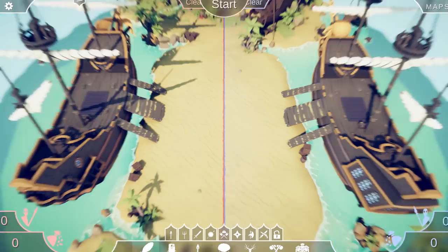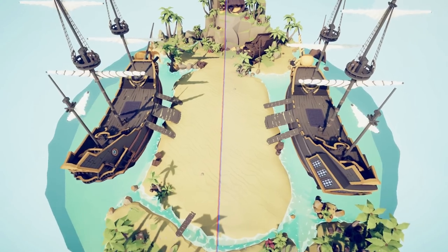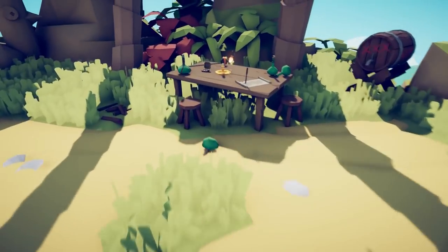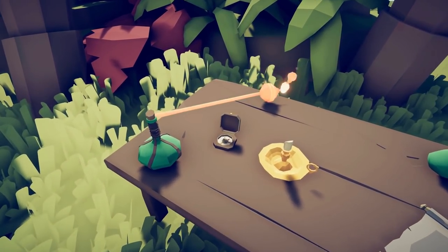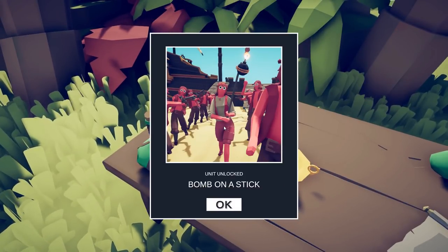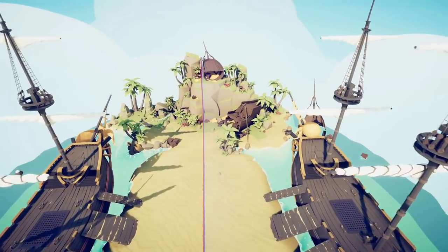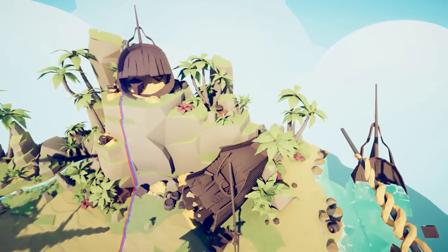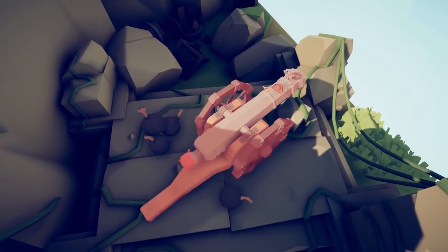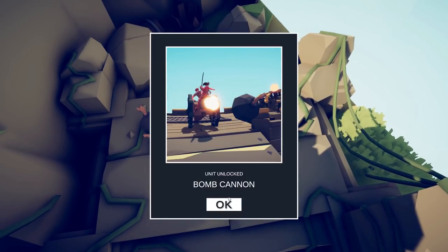The next secret units are in the brand new pirate map. Free up your camera and first head to this little cartography table — it's located right here on the red side. On the table there's a little bomb on a stick. Bomb on a Stick is unlocked! For the second pirate unit, head all the way over to this little mountain, sneak around to the side on the blue side, and check out this cannon. The Bomb Cannon is unlocked.